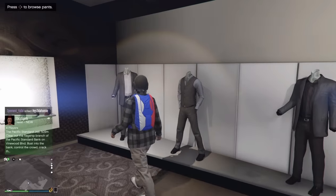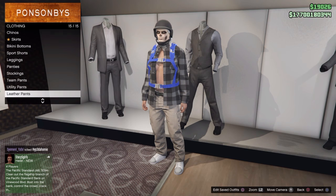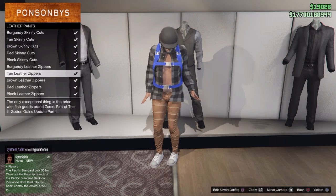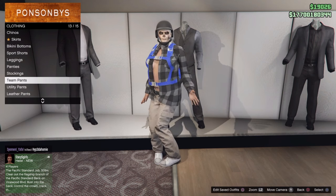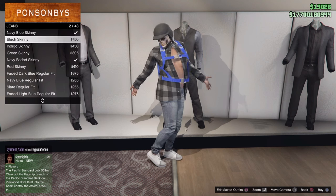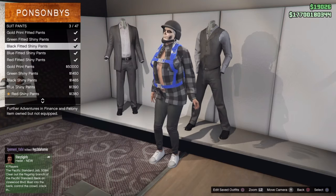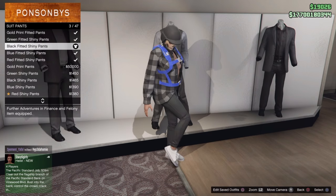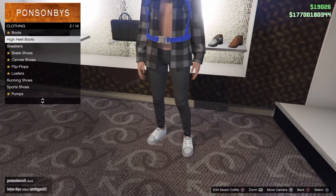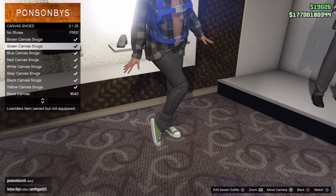Now I can basically change my pants up to anything I want and my undershirt will not reappear. Let's put on the new suit pants — the black ones. As you can see, I'm scrolling through all this stuff and nothing is changing — the undershirt stays removed.